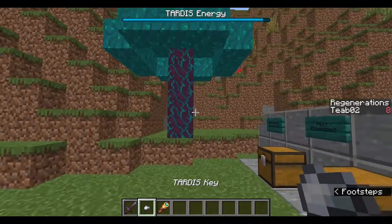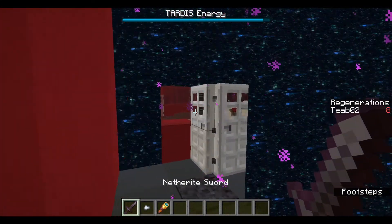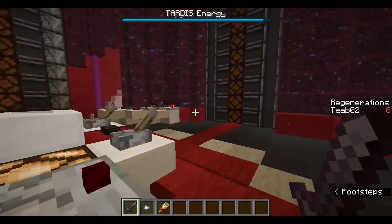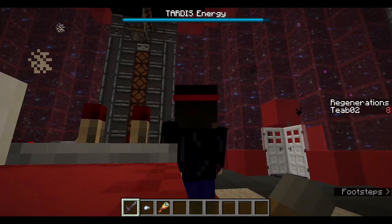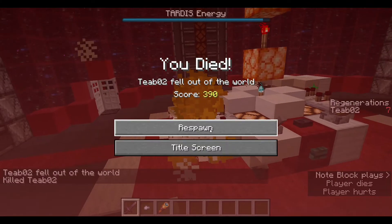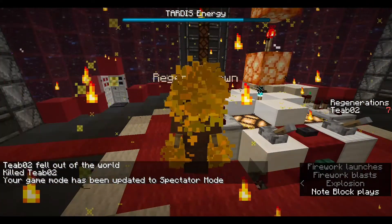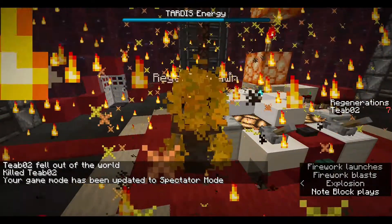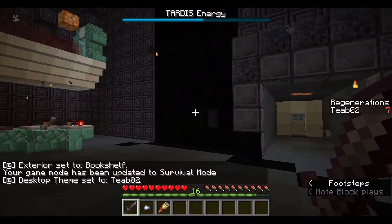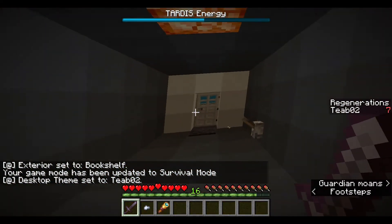But if we go inside the TARDIS, something different will happen. This is a new interior made by RedGamer when he came onto my server the other day. I'll just show you what happens if you regenerate inside the TARDIS. There's fire and explosions and the energy is taking damage. And once the smoke clears, we have a totally different interior, and if we go outside the exterior is changed as well.